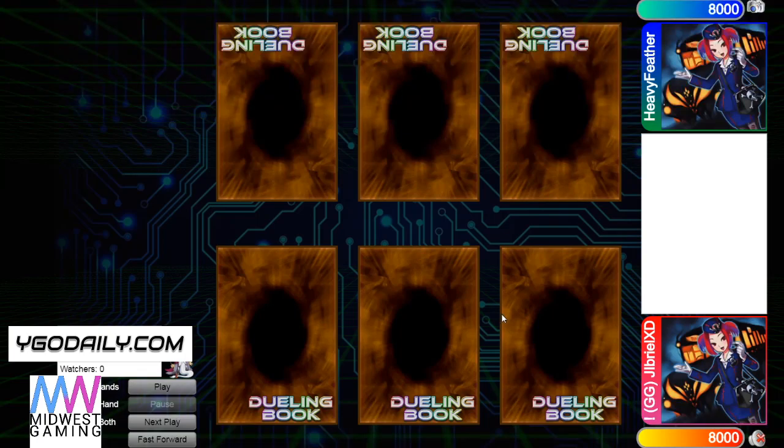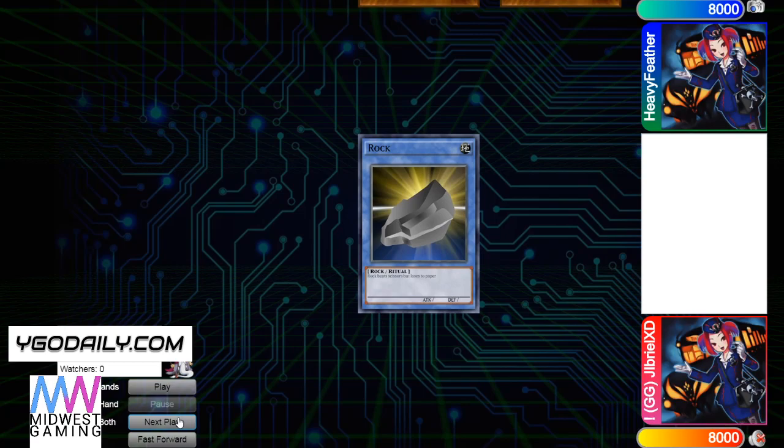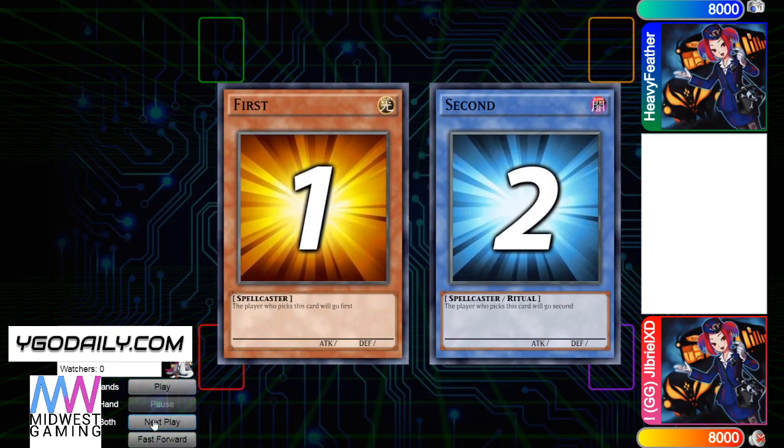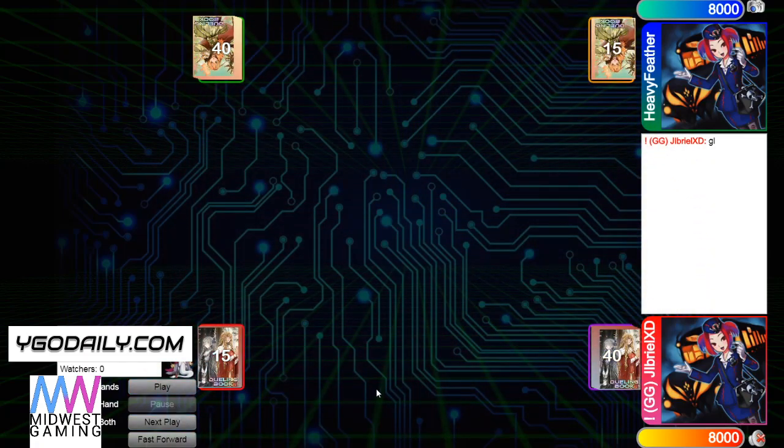Hello guys, the DB Grinder here, back again with another video. This time it's GGJibriel with 802 rating versus Heavy Feather, also with 802 rating. So it's not going to be a high rated DB video, but let's hop right in. We're going to see Jibriel win the rock paper scissors shoot, so he's going to get to decide. Both on 40 — gotta love to see it — he's going to go first.